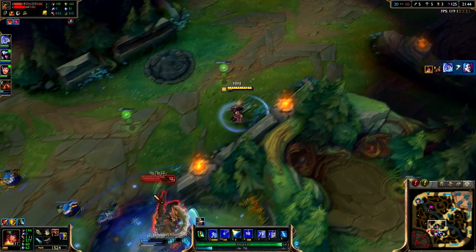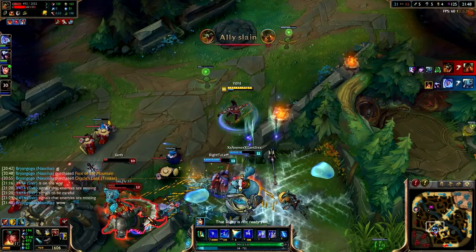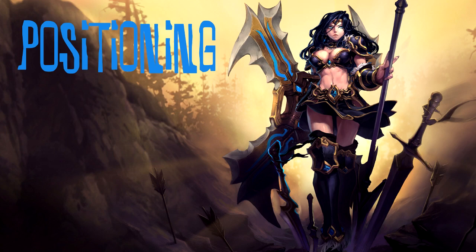This is what you want to do as an ADC — a lot of ADCs would just go in there. You can see how Renekton came to me: I ulted and walked away from him, then he ignored me and went back to fighting my team, and I could go stand behind them and bring damage to help.